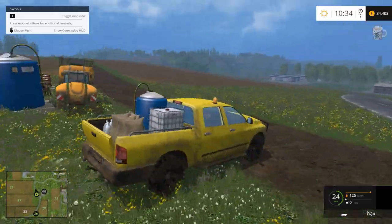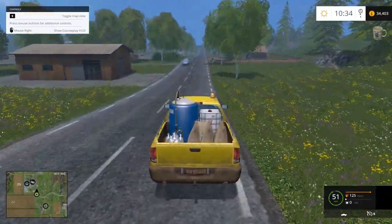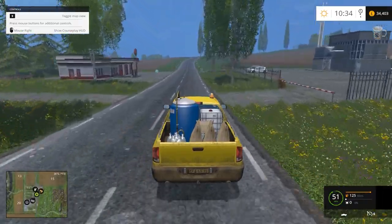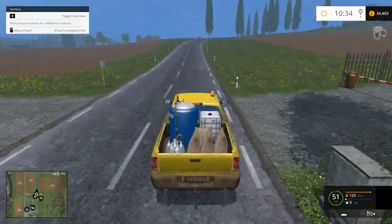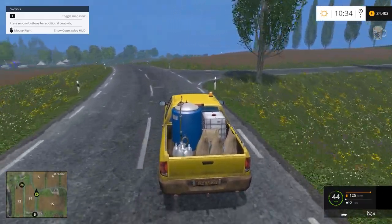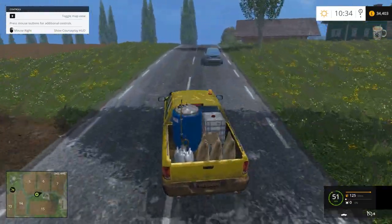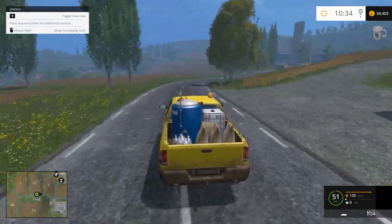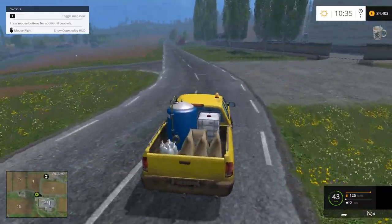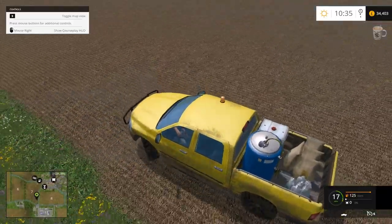I'm turning down to the sheep place because something really weird happened - it's quite funny actually. I was struggling loading the pallets onto the trailer, and I was pushing the second one on. Something weird happened with the forks on the front loader - it just started flicking and doing something really weird. It just catapulted the wool bale that was on the pallet into the middle of the field. I was laughing - I wish I'd been recording it, I was proper in hysterics.